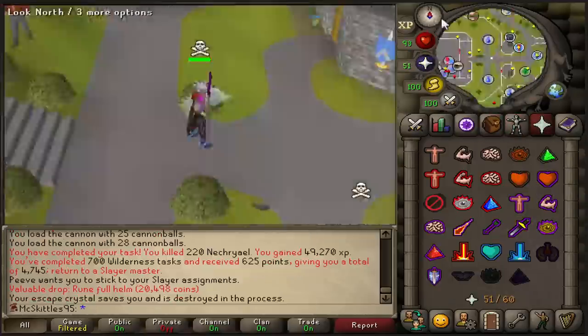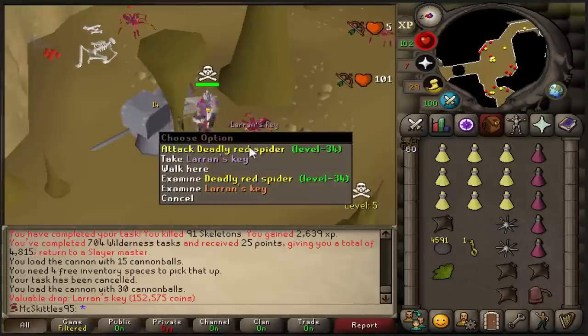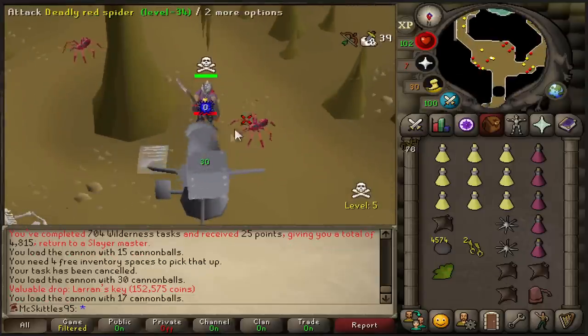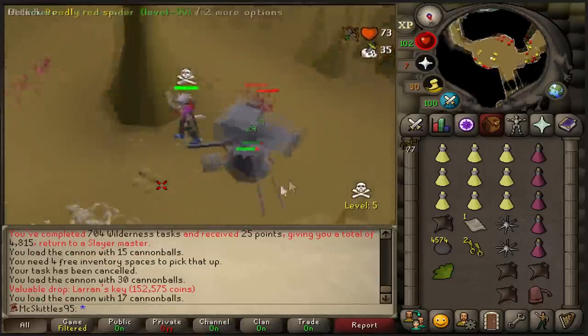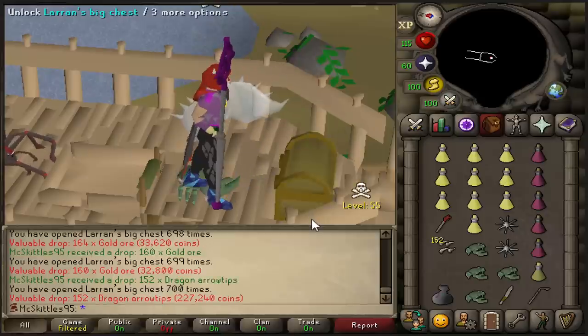Casket, casket, Laren's key, Laren's key, Laren's key, and a Laren's key from a spider — that is super rare. And this is actually Laren's key number 700. It is time. 700 keys, and I'm still missing two pieces. And all I got is four hats.